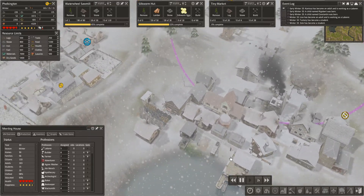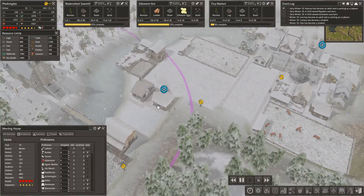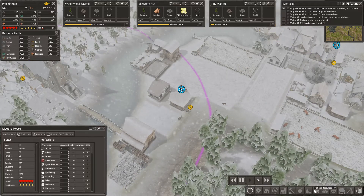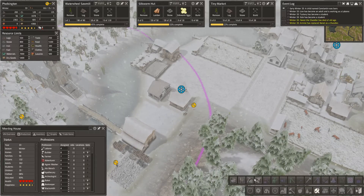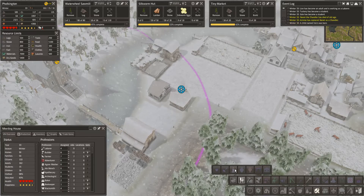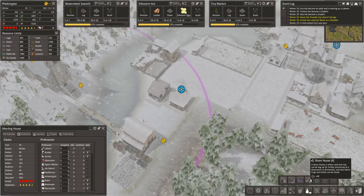Let's see, okay, let's speed things up a bit. Do all that. Where is the... refine resources, refine resources... shorehouse.